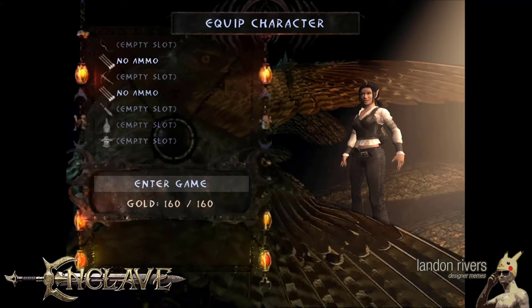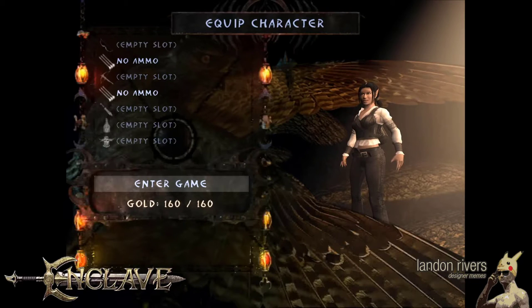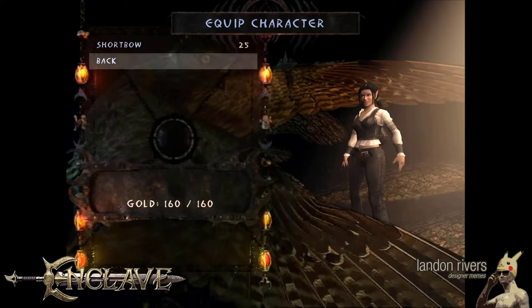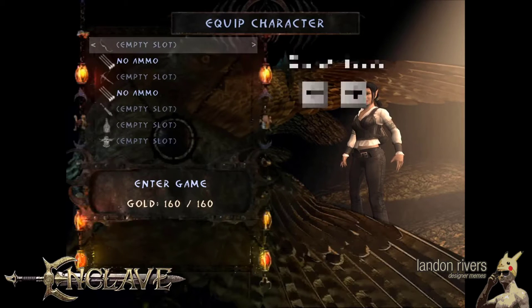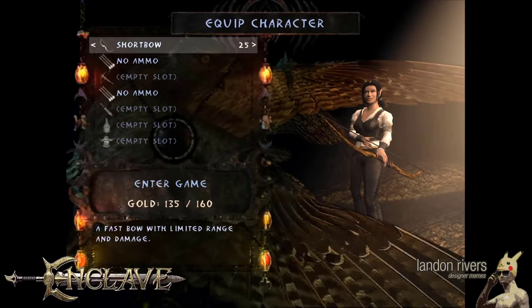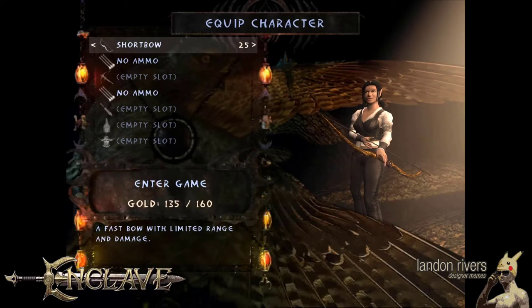We should have a total of at least 160 gold, which is what we got from the last level. First we select her bow — there's only one right now — but take note of how we select it. From the main menu we can press the right and left arrow keys to select our weapons and armor much quicker rather than pressing enter twice. This actually ends up saving quite a few seconds in later levels during inventory setup.